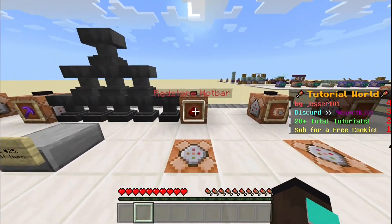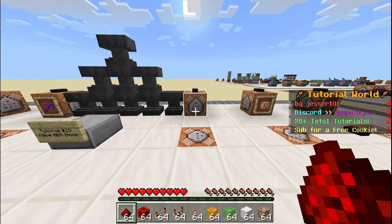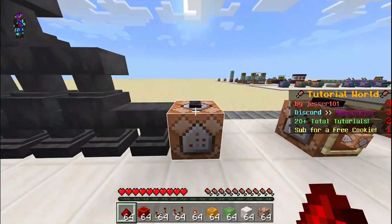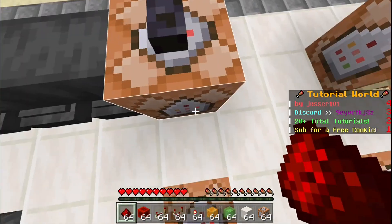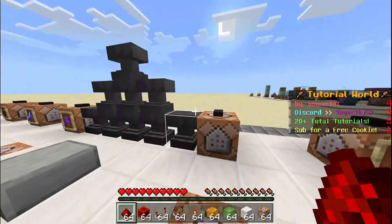So basically, it can give you multiple items at once. So if we press this, as you can see, we got a whole bunch of items. And as you can see, it remains in the same order each time, so you can customize it however you want. If you do stand right next to the item frame, it can destroy it when you use a command, so I'd recommend doing it where you don't want anything to break.